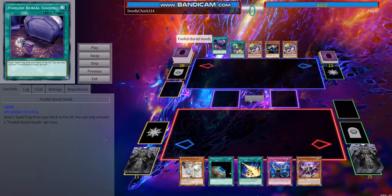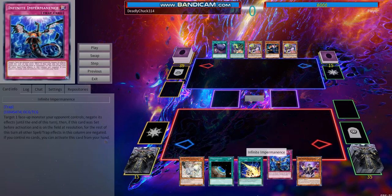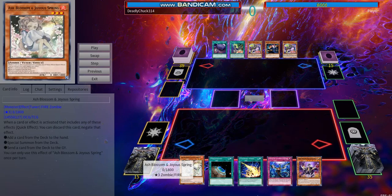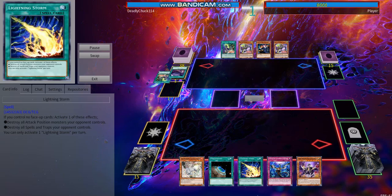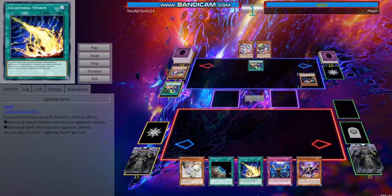Here we are up against Data Scapes. We're going second. We have Imperm, Ash Blossom, and Lightning Storm — the full pack of hand traps. He starts off by activating Foolish Burial Goods — I let that pass. He activates King Long — I let that pass. He activates another King Long and normal summons Tour Guide.